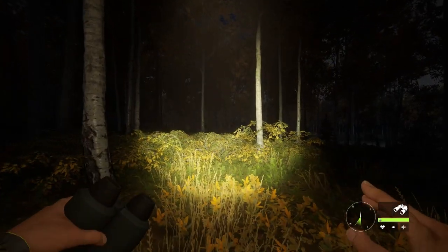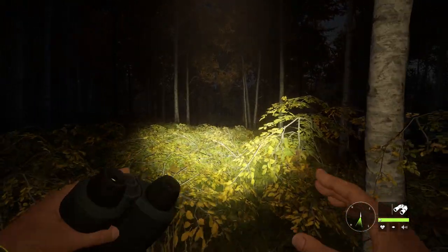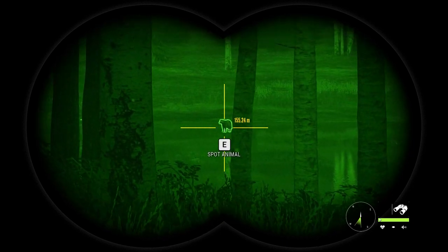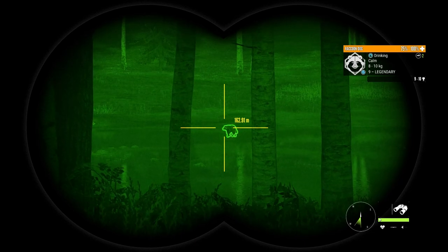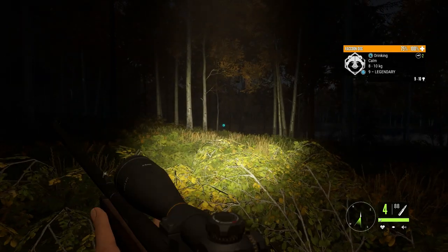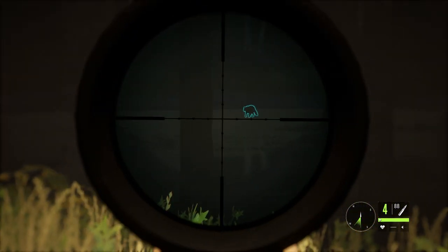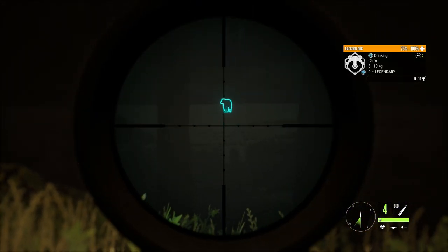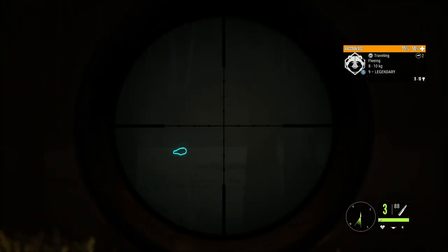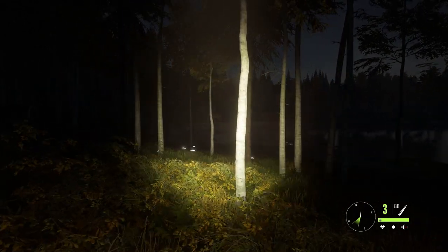I've just come to one of my favourite locations. I've shot about 60 raccoon dogs here and lo and behold, what I actually want is right in front of me. Level 9 legendary raccoon dog - hopefully he makes diamond. On the sort of back arch of it there's a little dip on its spine and it's exactly where the lung is, so you really have to watch how you're shooting with these. It's so easy to ruin the trophy. There was a female with him but I think she's scarpered off.